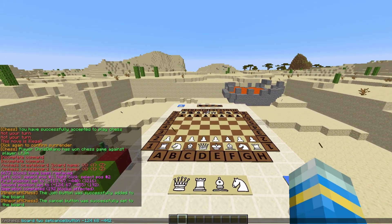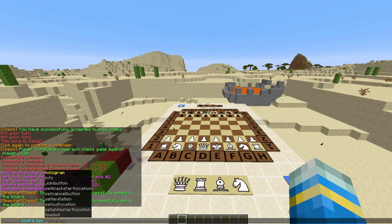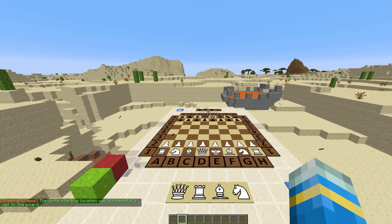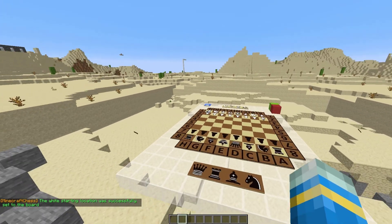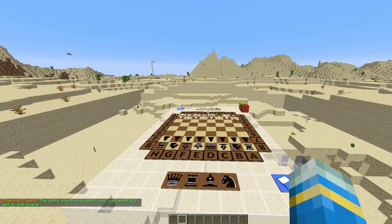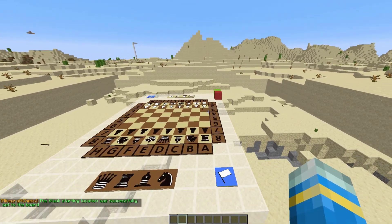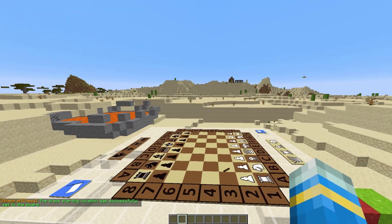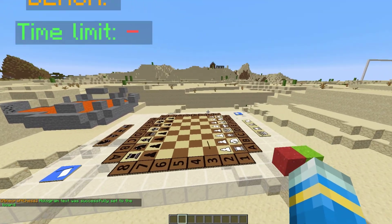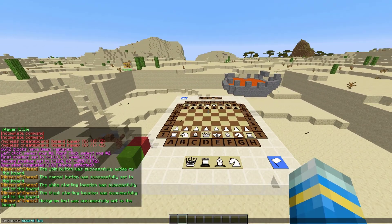We can also set a few other things like the spawn location for the white player — use set white start location and hit Tab to bring up the coordinates. Go over to the other side and do the same for the black start location. Then over at the side I like to put the hologram, so the way we do that is /mchess board, the name, hologram set, and the coordinates. You can probably see a theme in all of the commands — coordinates are always at the end.